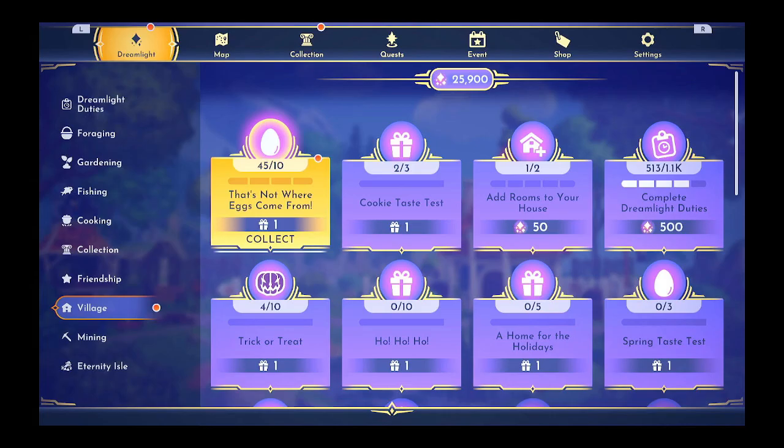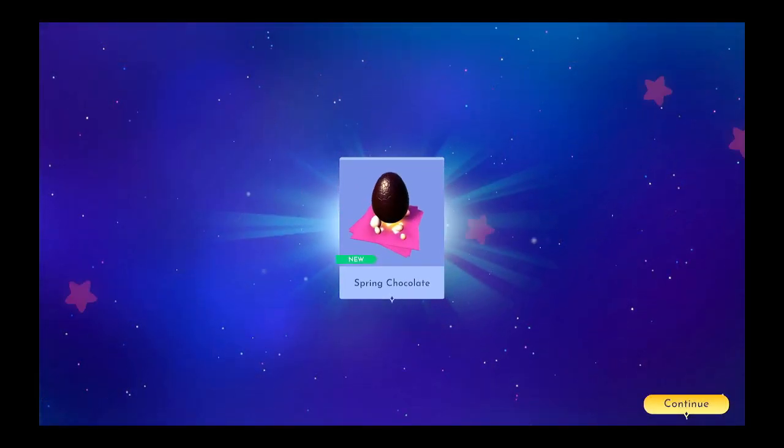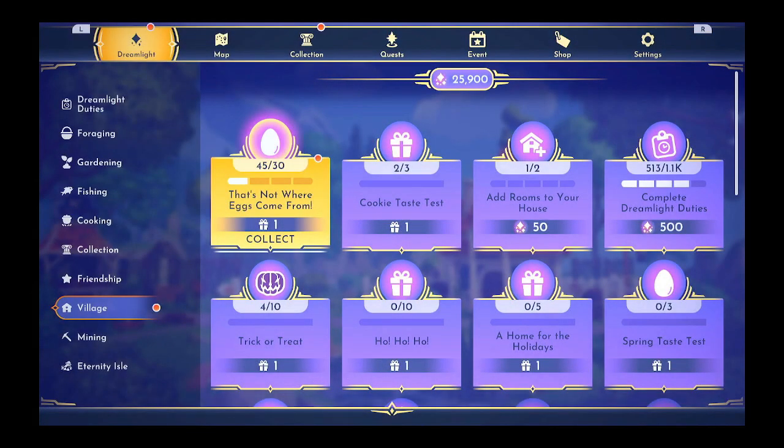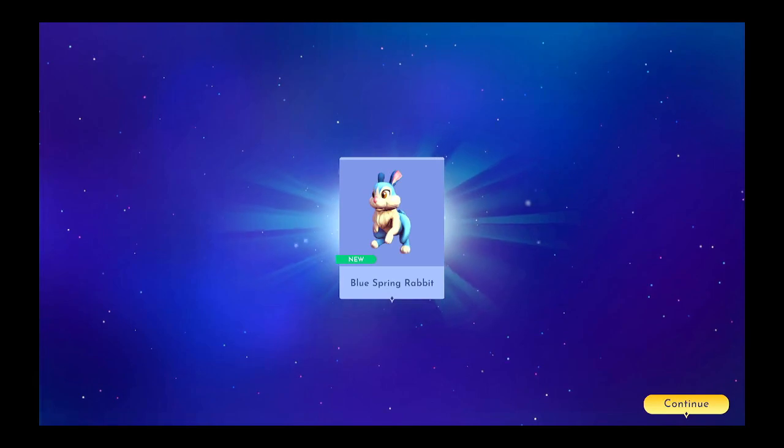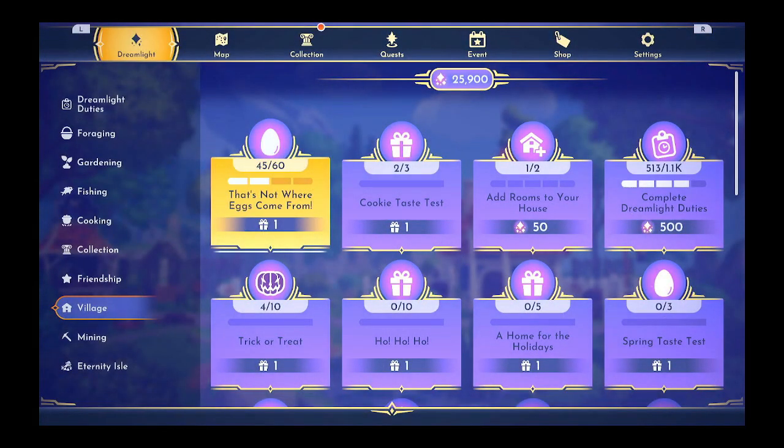We did the 'that's not where eggs come from' quest — at least one of them. We got the spring chocolate. And then we did the other one, the second one, and we got the blue spring bunny. So if we finish these other two, we'll get a yellow bunny and a pink bunny.